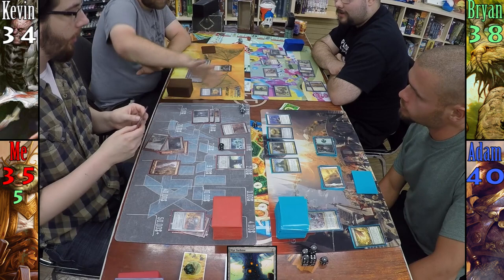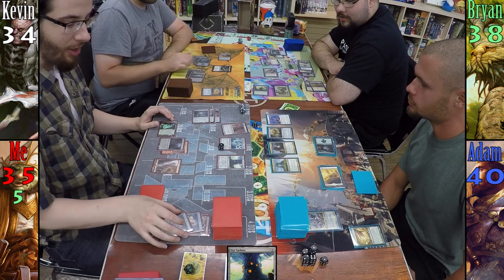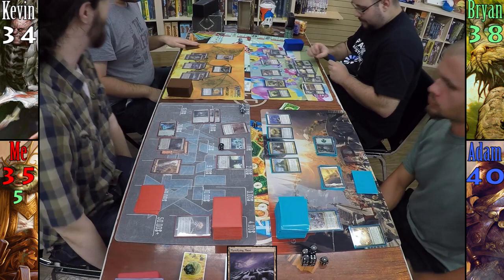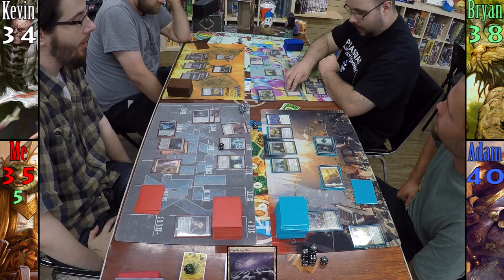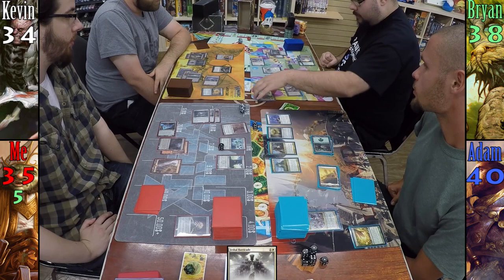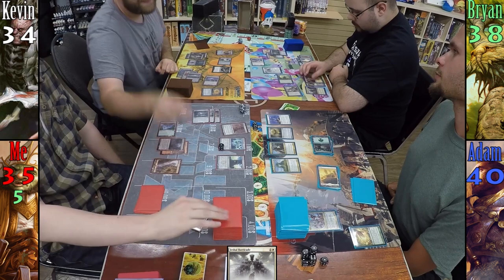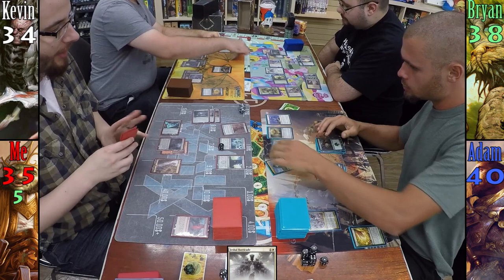My main phase sees Mire Turbine hit the field. I pass to Kevin. Kevin reminds me that Geth targets artifacts as well as creatures — he takes my Mind Stone and makes me mill two. Kevin plays Mystifying Maze and sits back. Brian plays a land, activates Wakestone Guardian, and goes to combat. He sends Wakestone at Kevin, Doran at me, and Shield Sphere at Adam. Kevin responds, generating seven mana and using Mystifying Maze on Wakestone Guardian. Brian generates four mana with Axe-Baying Guardian, flashes in Jeskai Barricade bouncing Doran. Kevin then uses Geth to take my Mire Retriever, making me mill two — one of which is Mind Slaver. No one takes damage, and Brian recasts Doran in his second main phase.